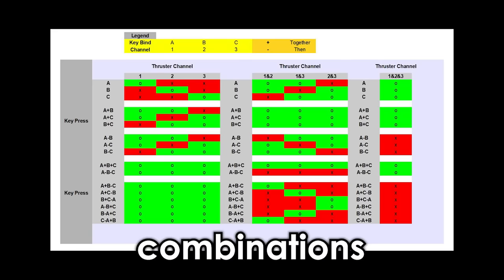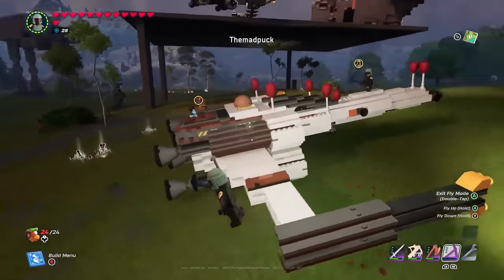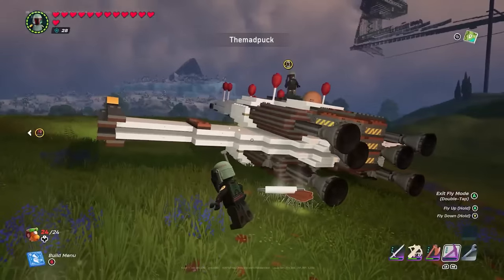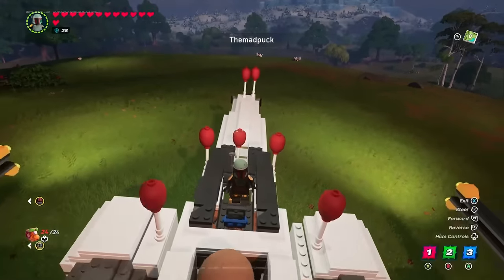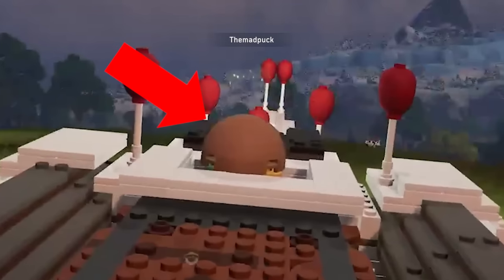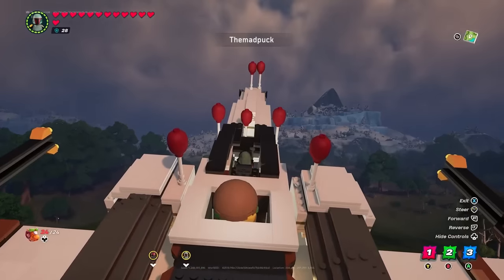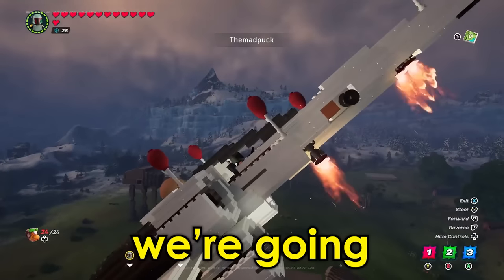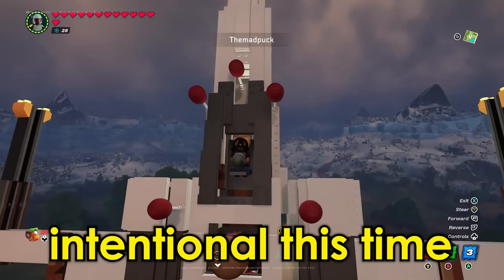Here's a list of the known glitch combinations if you'd like to integrate them into your builds. I didn't have to wait long to see the first Star Wars inspired build from the new vehicle update. Somebody fly this thing and do a barrel roll. The droid at the back is an actual stroke of genius. Okay, we're going for a flight and we're going to do a barrel roll — intentional this time.